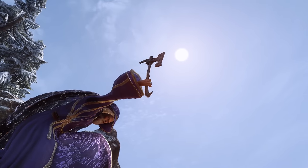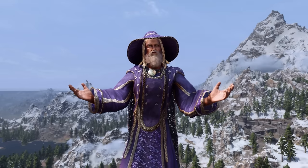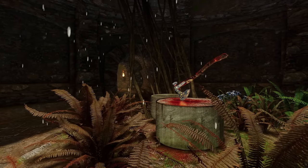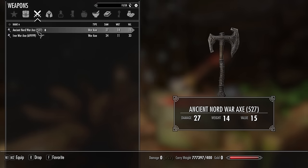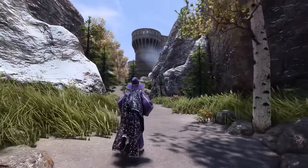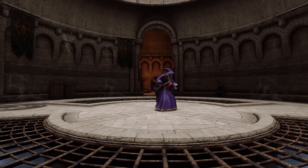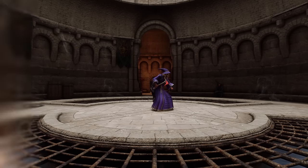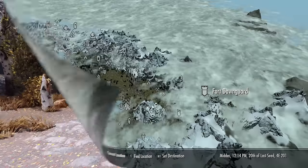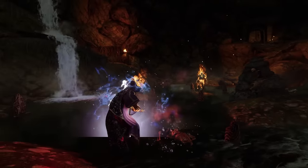War Axes embody the warrior spirit of Skyrim, their powerful strikes echoing the land's rugged beauty. Yet while you might expect legendary War Axes to litter the frost-covered lands, unique options are surprisingly scarce. However, amidst the scarcity, one War Axe shines brighter than the rest — the Dawnguard Rune Axe. Forged in the righteous fury of the Dawnguard, this weapon bears a unique enchantment letting you unleash burning fury upon the undead. If you're ready to claim this artifact, you'll need to seek out Fort Dawnguard nestled within the rift. Once there, prove your worth to the Dawnguard by completing their initial trials.